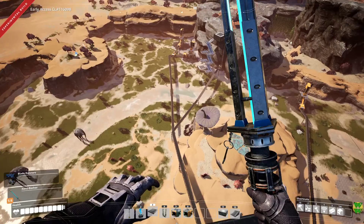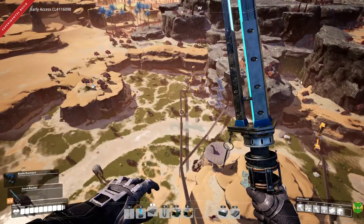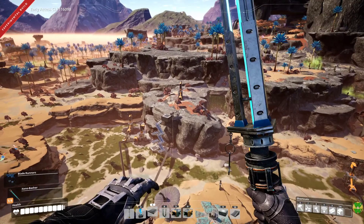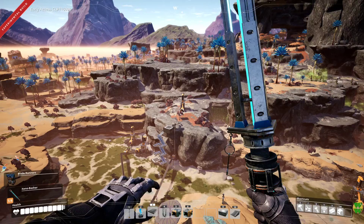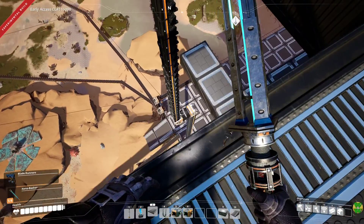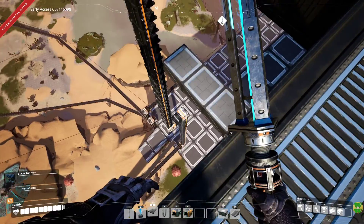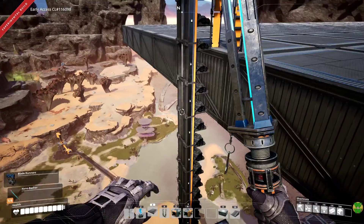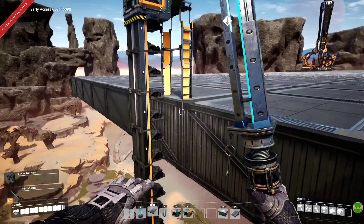I've done a little bit of work ahead of time setting up some belts from those two coal nodes. It's a Mark II belt after the conveyor merger coming in here. Also I've set up most of the iron coming from that iron node there, which is a pure iron node. That's also a Mark II belt coming over here. I just need to finish hooking it up. I set up these conveyor lifts here.